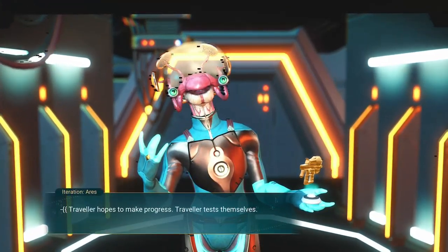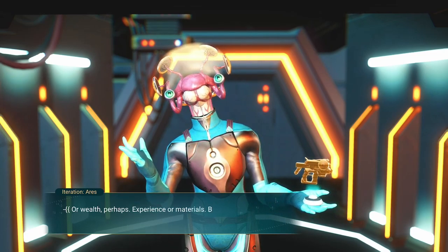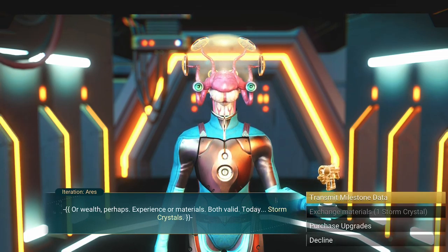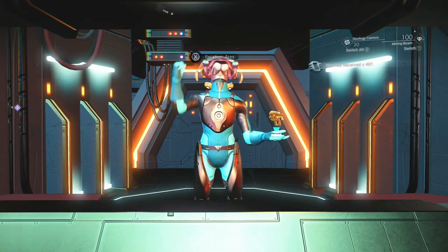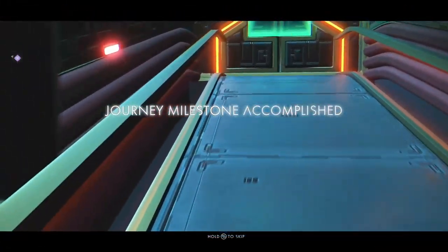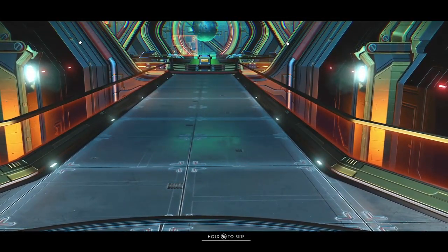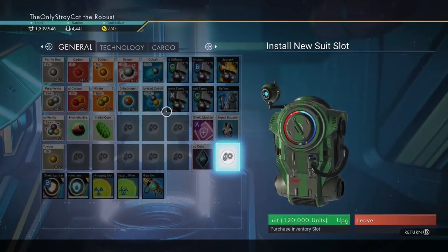Duration Ares — traveler hopes to make progress, traveler tests themselves. 'I will help in exchange — progress for progress, or wealth perhaps. Experience or materials, both valid. Today: storm crystals. Let's transmit milestone data. You have seen much, but do you understand? Please, take this.' That is a lot of nanites — wowzers. And then I get another milestone: I met 60 aliens.